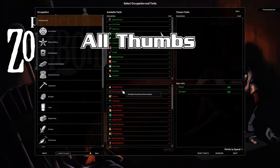All Thumbs — you're transferring slowly. How slowly? This is a 400% transfer time. So you're transferring things at four times as long as it would take someone without this trait.